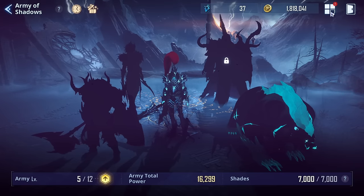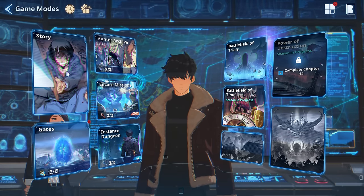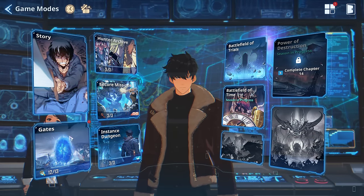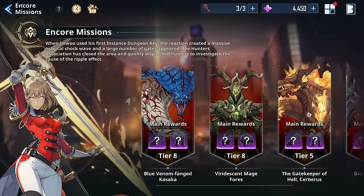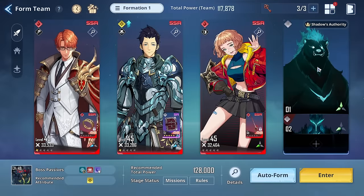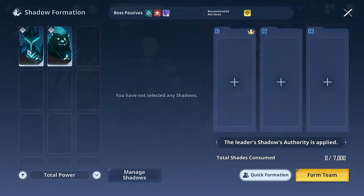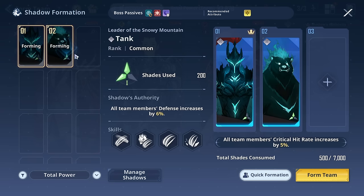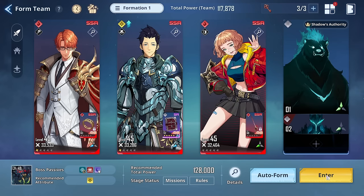How do you use these shadows? Shadows can be used inside battles in everything — essentially everything — once you unlock them in chapter nine. If we go into this, you are able to equip a leader that will have the leader ability, which is the shadow's authority. For example, Igris in the first slot gives crit rate, and Tank gives defense. Since Choi does not scale off crit rate and he's my main DPS, we'll put Tank in there for now.